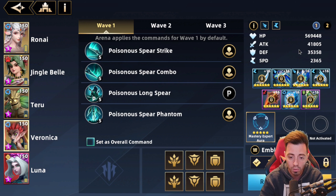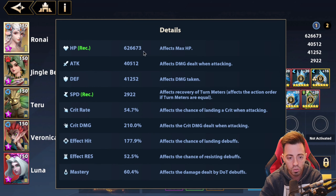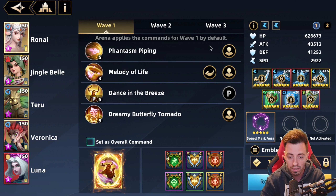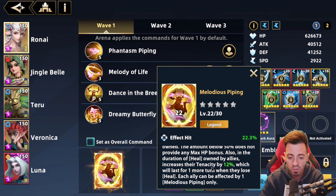Let me show you the build of my heroes. I have a lot of mythic gear on them. Ronai has two speed sets, 2,922 speed, and almost 180% effect hit. She converts a lot of effect hit into effect resistance, so during the fight she won't be stunned really often. You also want to increase her HP and healing effect. She has an echo to have a bit more effect hit, more healing effect during the fight, and to increase the tenacity of my heroes so they can tank a bit more during the run.